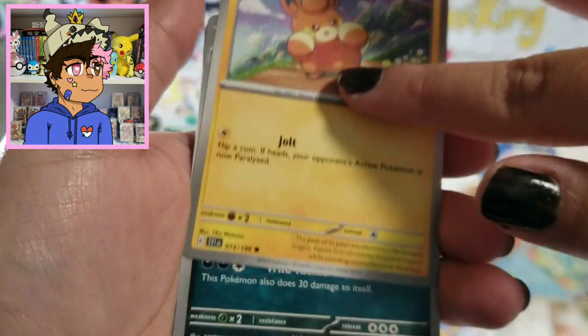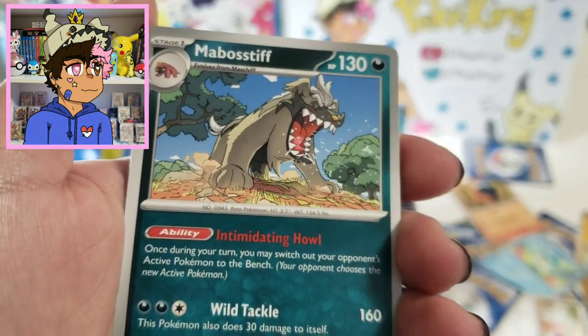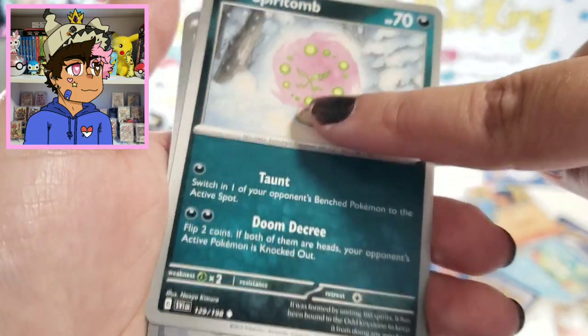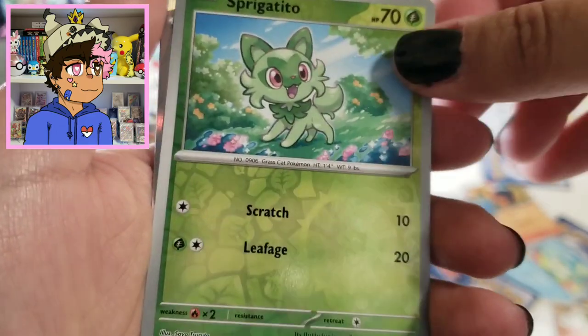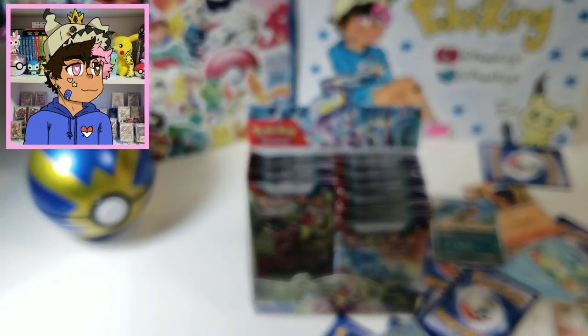I saw this Mabostiff artwork on Twitter and I love it so much — it looks so cool. Spiritomb's in the set — interesting. A reverse holo Sprigatito. And a Cyclizar with his silly little wheel in his neck.